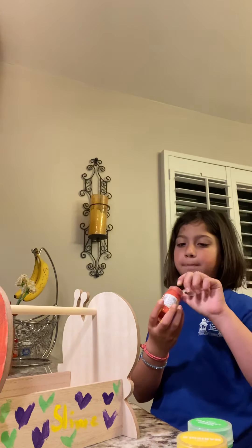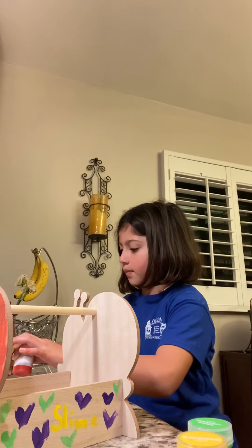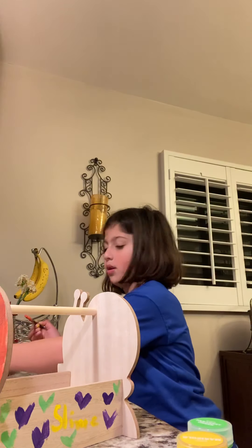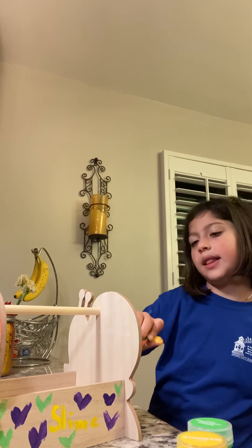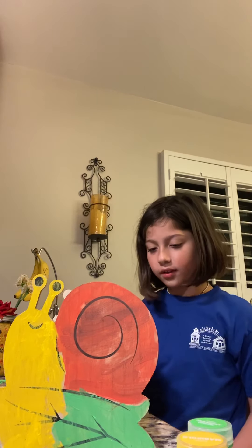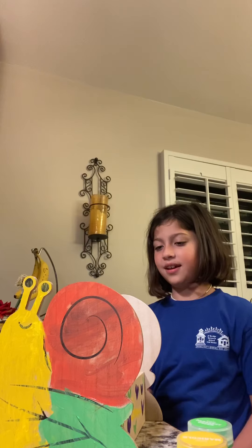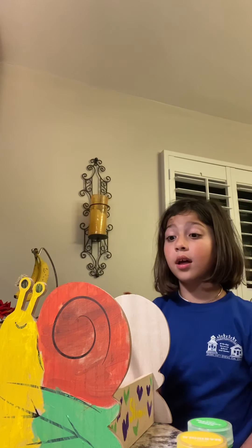So I need the blood orange. I'm gonna take some of the blood orange out and pour it in here. I'm just, you know, gonna paint that shell. So if you don't know how it's going to look, this is how it's gonna look — and it's on the other side now. My hand is working on it, working on something.